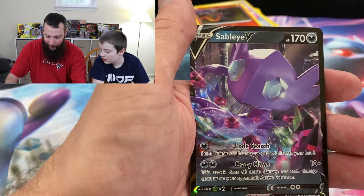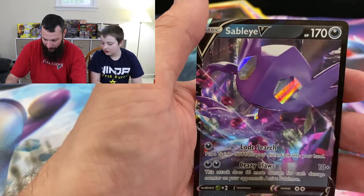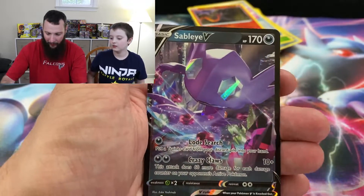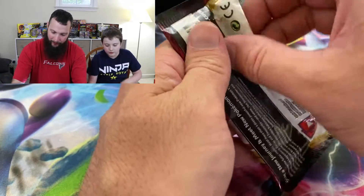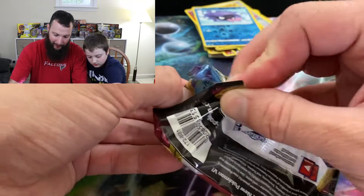Shellder and Sableye — the Ultra Rare! Look at those Sableye eyes. Not too bad. They are definitely shining right back at me. Oh, I put it in the wrong pile — good call.